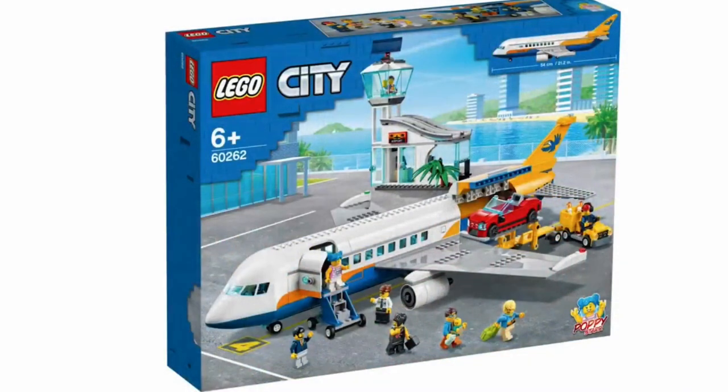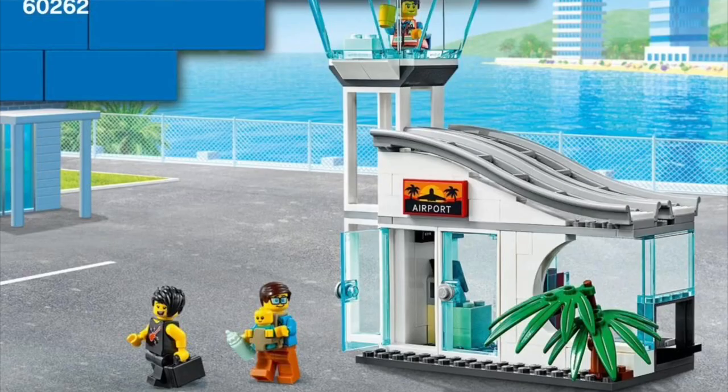Checking in at number 5 is the airport from set 60262. I've said this in the past and I'll say it again — this airport is the size of a bus stop. While the design is actually quite nice and sleek, unfortunately the size makes it nowhere near functional and makes it lack many important features of an airport.